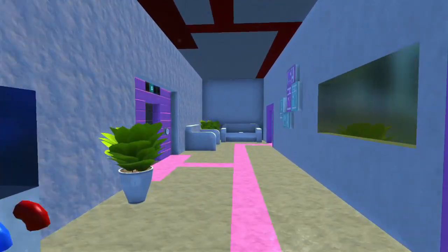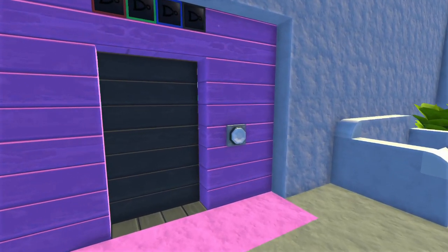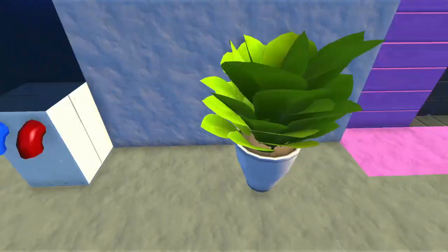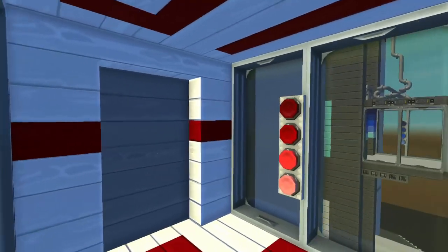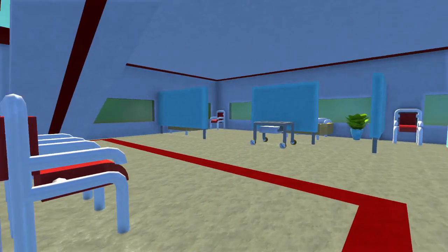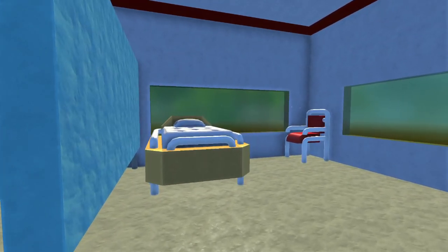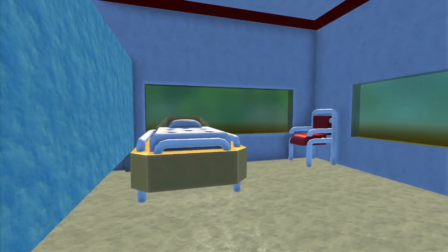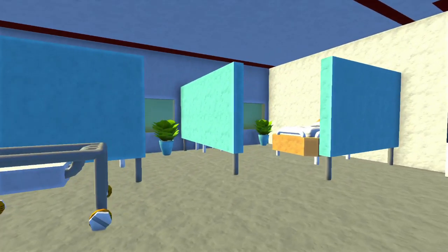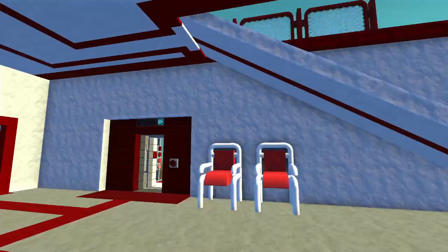We are going to run over now to the emergency side and take the elevator up to the fourth floor. Here we are on the fourth floor - this is where we would have some short-term care patients. The emergency room would essentially be sending up patients to this area, so we could hold them here in these cool little cubicles that have some nice beds installed.